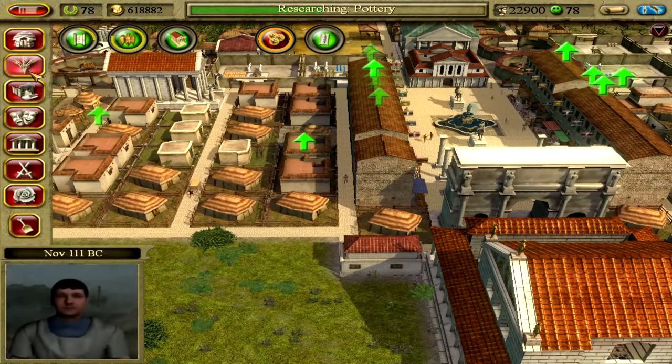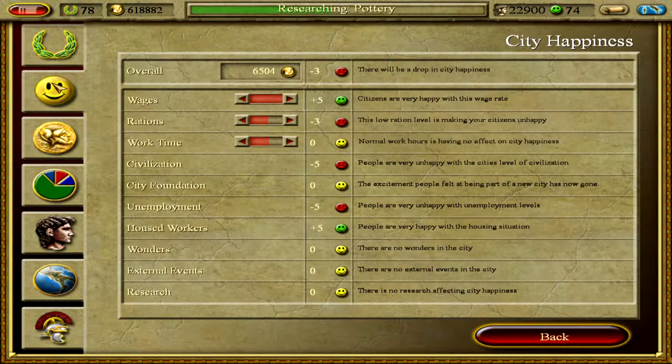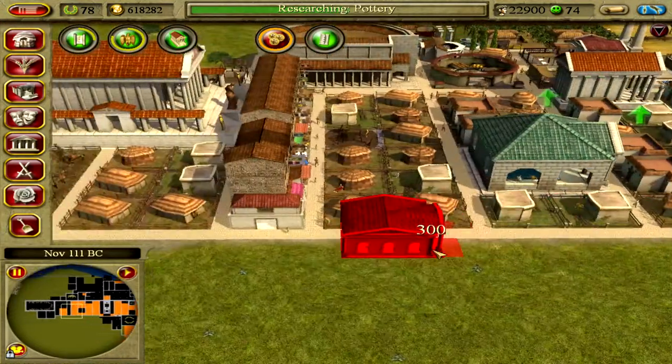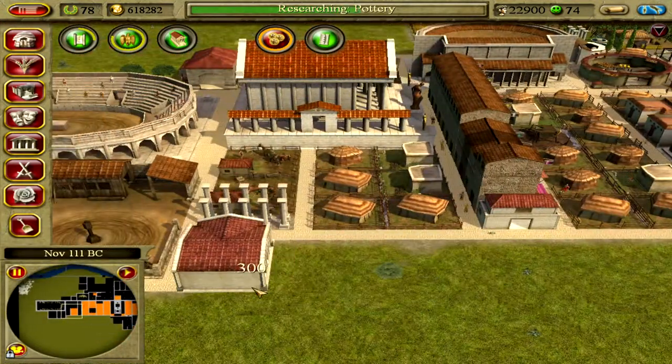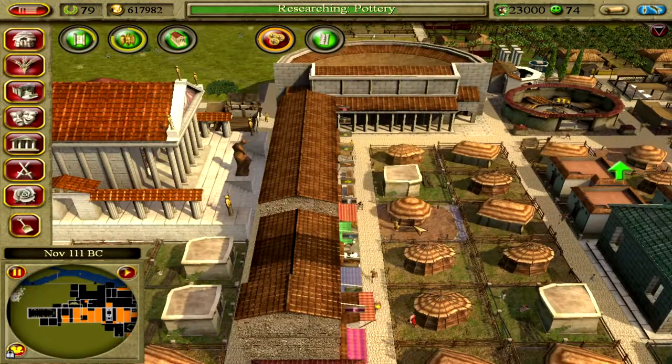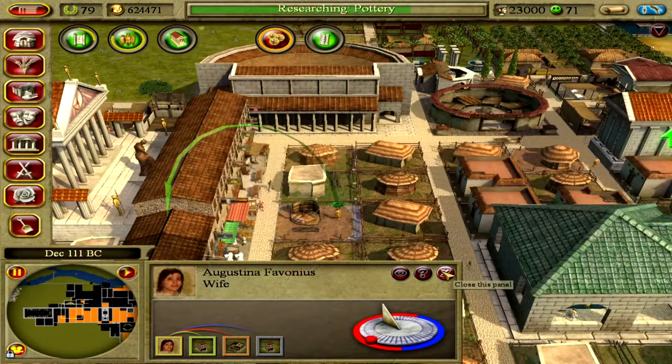We need more access to education. We also don't have any rations and that's really upsetting them. We need more access to schools, so I'll build another grammaticus here.